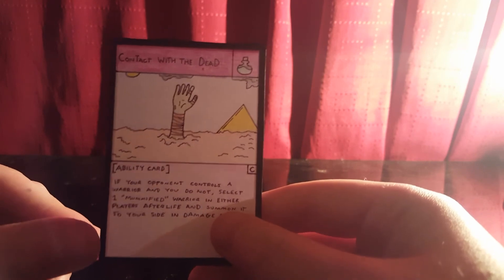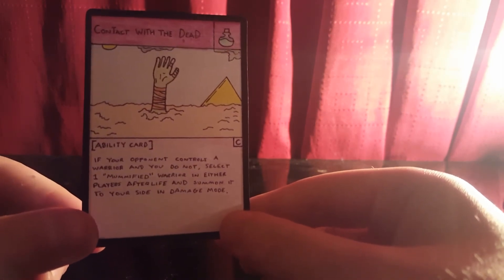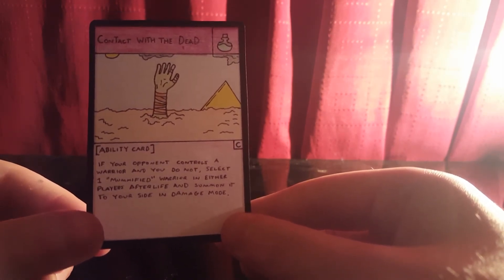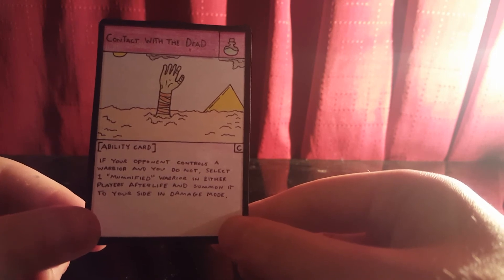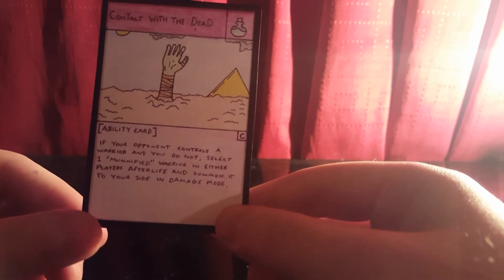The last card in the set is Contact with the Dead — a really good card with the pyramids in the background. It's a Common. The ability is: if your opponent controls a warrior and you do not, select one Mummified Warrior in either player's afterlife — so if your opponent is using the same deck you can select one of theirs as well — and summon it to your side in damage mode.